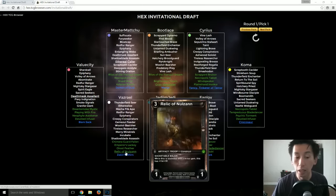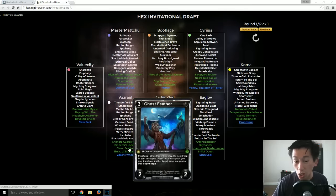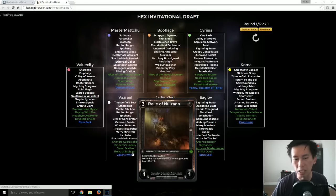Relic of Nazoon is a solid pick because it's an artifact with Socketable Major — most likely they'll put a minor gem in it. That minor gem can be flight or unblockable, which opens you up to a lot of different things. Zakir's Wim was not that strong. Ghost Feather could have been a call, but Relic of Nazoon is a strong pick because you don't want one player to get too many of these.